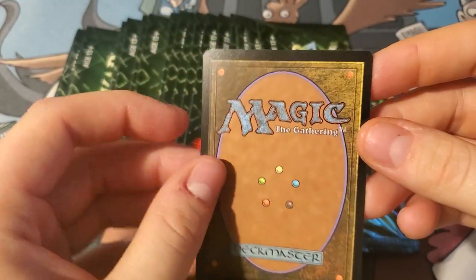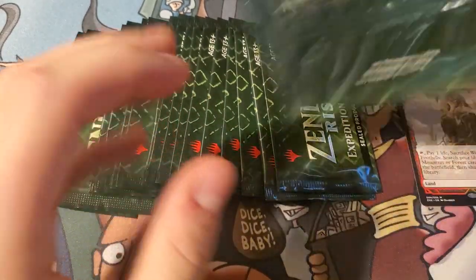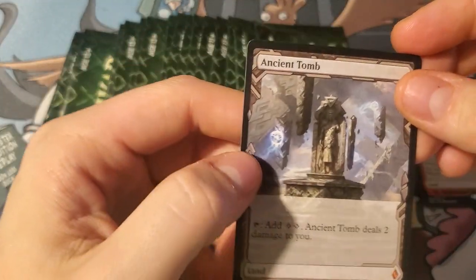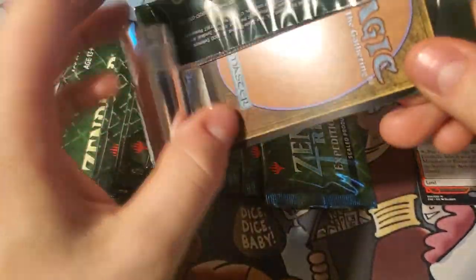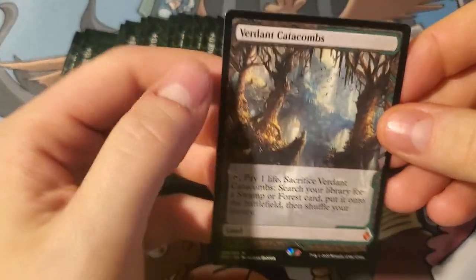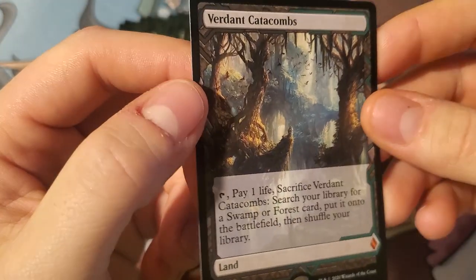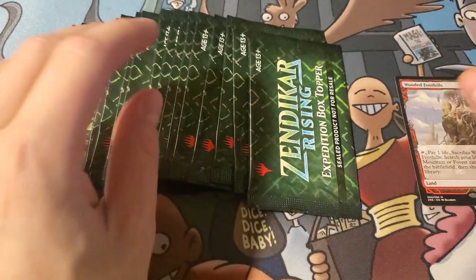Number three is Ancient Tomb — it's a good one, some nice art. Number four — double Ancient Tomb! What are the chances? That one was easy to open. Pack five — Verdant Catacombs! There it is, boys — the fetch land I needed! Look at that green embossing — that is a cool card. You know what, we're done, we'll just — no no, we've got a bunch more to go.